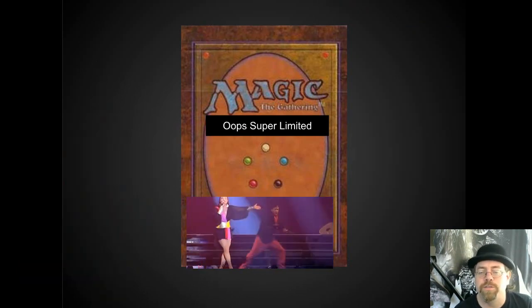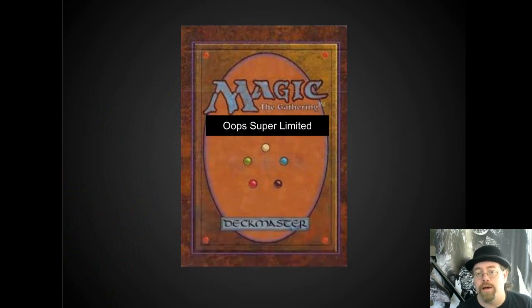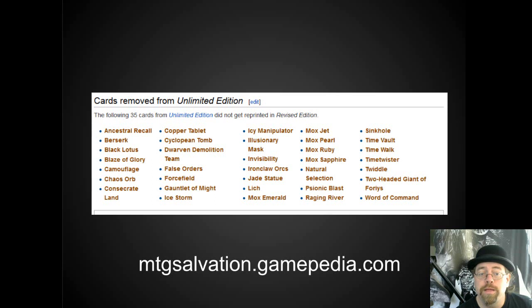What happened was Wizards figured out that people played the game very differently than they had initially thought. They initially thought that individuals would buy a starter deck and about three booster packs and build their decks out of that. When people started buying boxes, some of these cards were a little bit overpowered when you started playing four of them in a deck. So they really went through and they pulled some cards out of the Unlimited Edition.